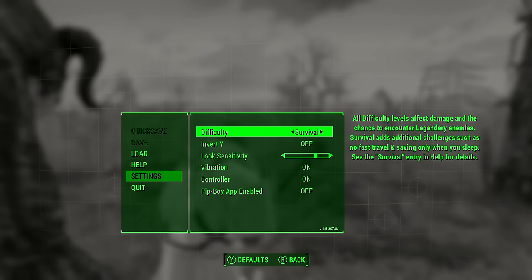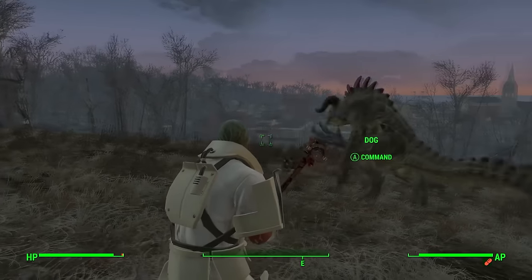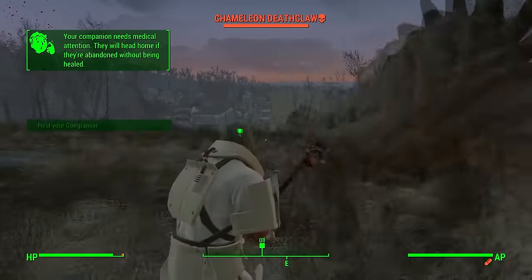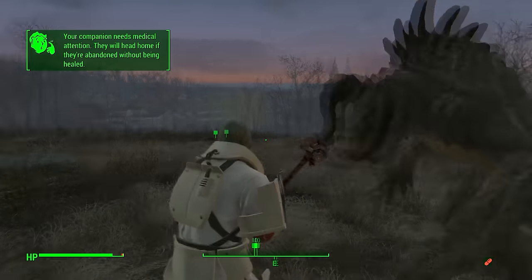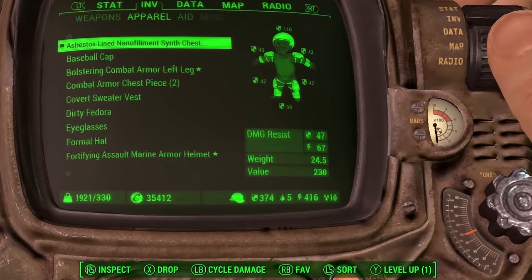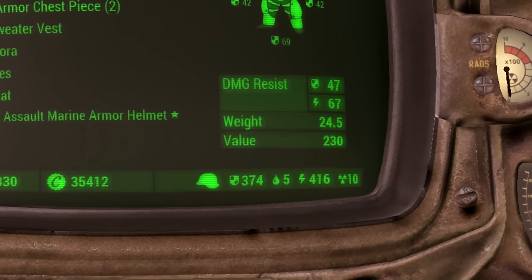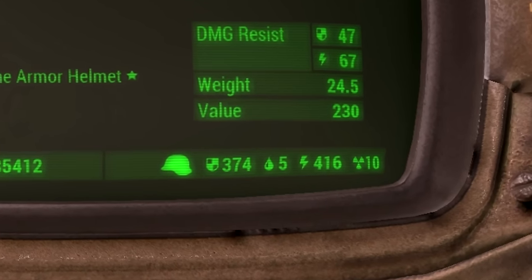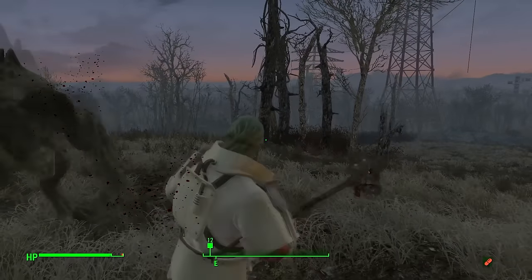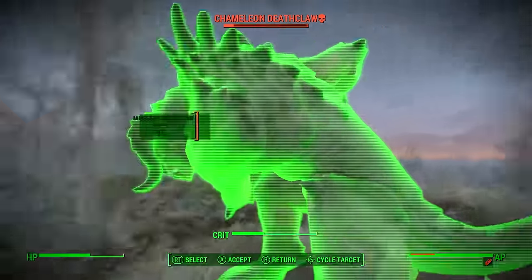What's up guys, my name is ESO and welcome to the channel. In this video I'm going to show you how to unlock and use the ballistic weave upgrade. I will also show you the best armor combination and how to achieve this for yourself. I have the most armor you can get in the game: 374 physical damage resistance and 416 energy resistance — the best armor achievable without power armor. You won't need any downloadable content to do this.